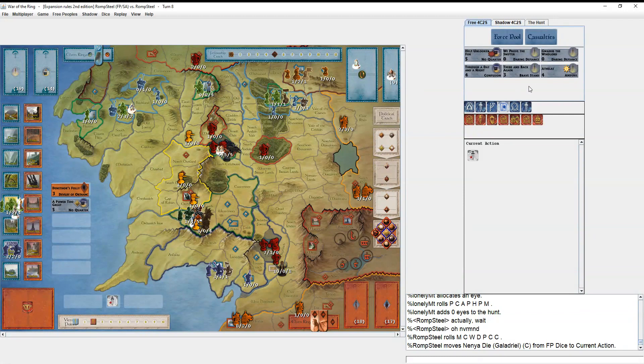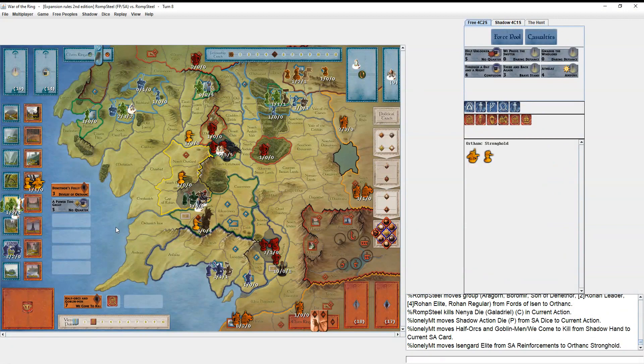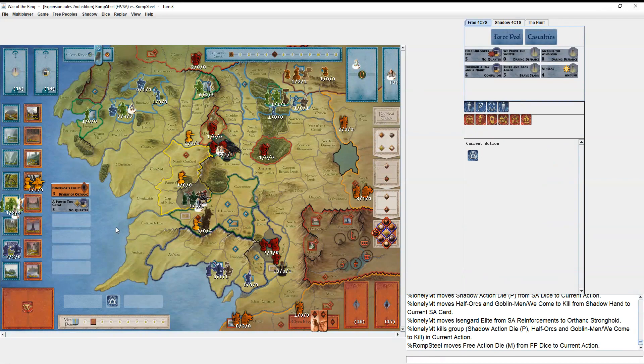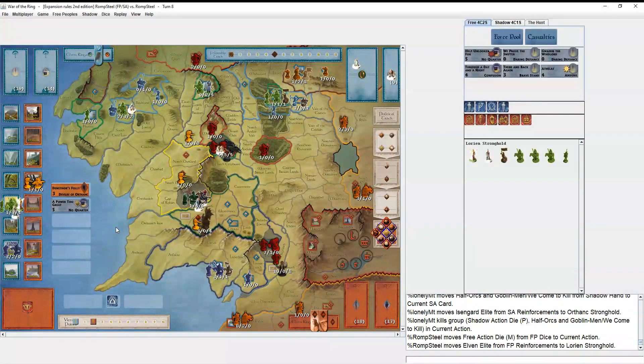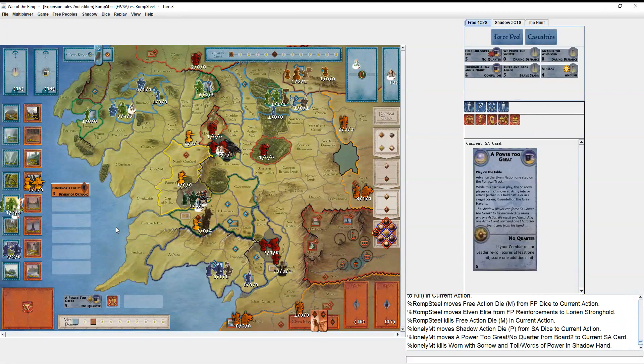I think about taking those companions as casualties but I end up choosing to keep them because I still want to be able to separate them with one of these cards to help the Free Peoples military attacks. I use Galadriel's die to attack Orthanc. He plays Half Orcs and Goblin Men to make it a little tougher.